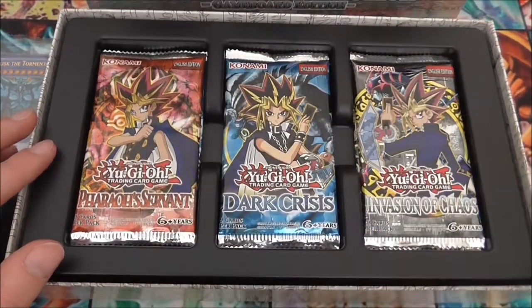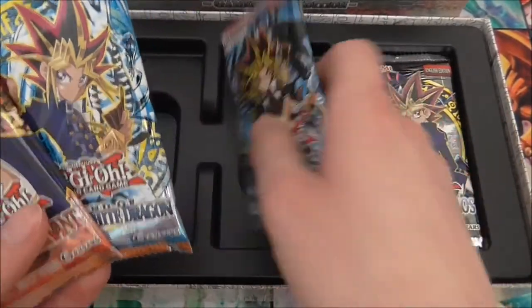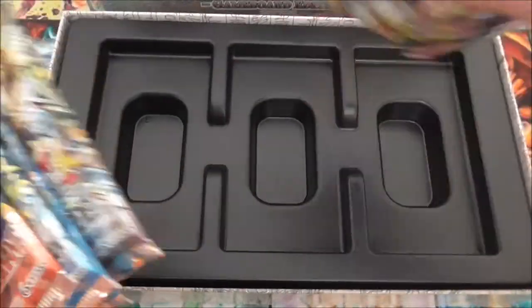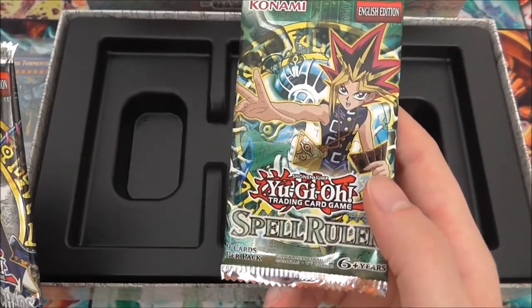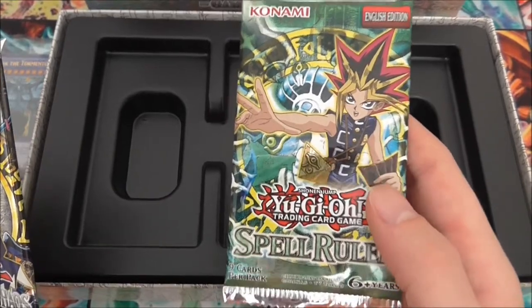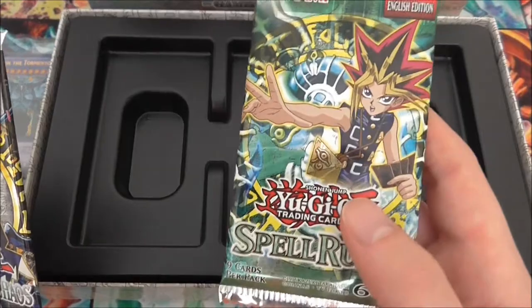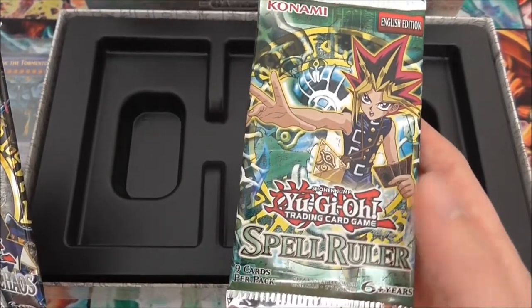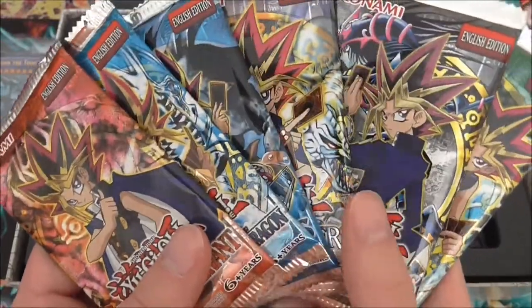I will definitely be opening the rest: Pharaoh's Servant, Legend of Blue Eyes, Dark Crisis, Metal Raiders, Invasion of Chaos, and Spell Ruler. With Spell Ruler, we actually had pretty good luck back in December when we opened five or six of these and pulled an Ultra Rare Toon Summoned Skull.